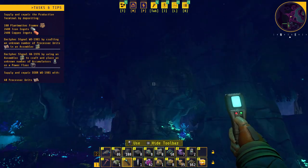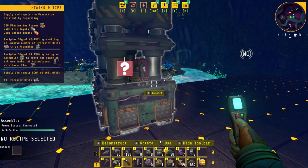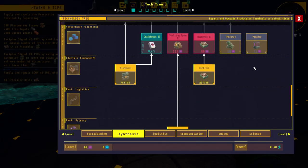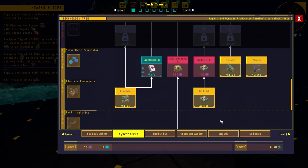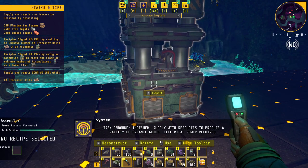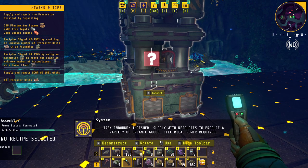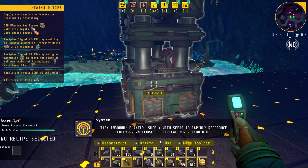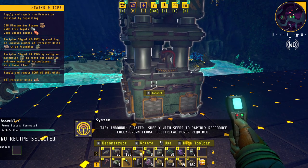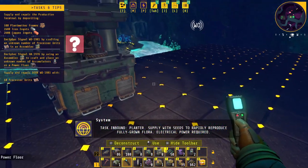I'm back and I've been looking at the research tree. I actually have enough to get all this done — I need 30 for the thresher and 25 for the planter. That'll allow them to make the plant matter fiber to make the plant matter frames. Thresher: supply with resources to produce a variety of organic goods — electrical power required. Planter: supply with seeds to rapidly reproduce fully grown plants — electrical power required.